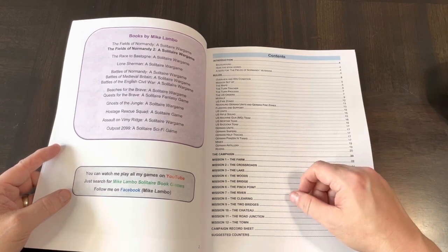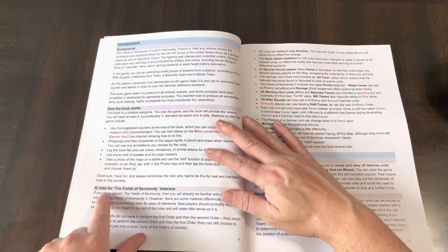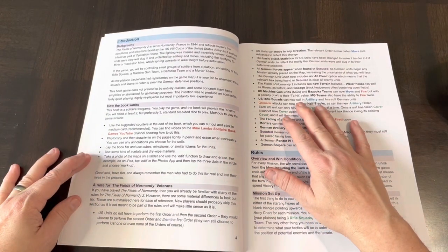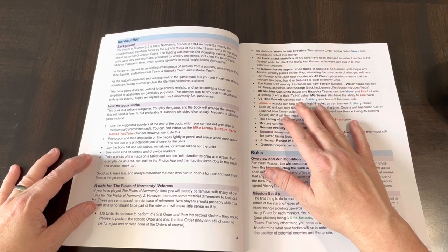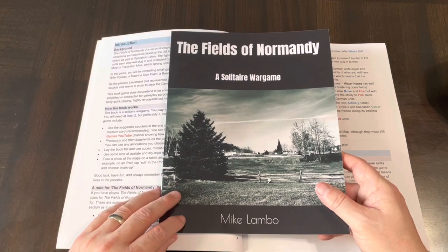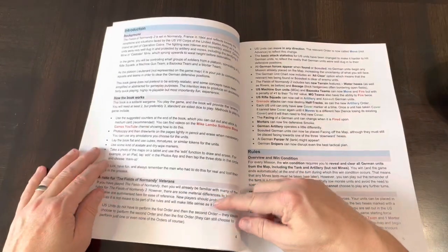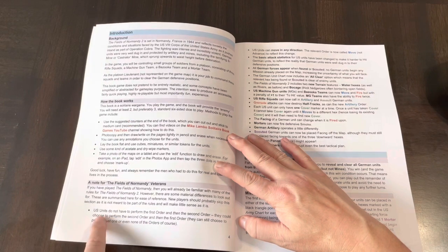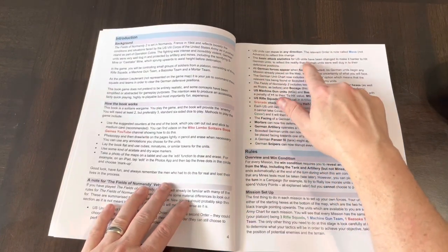There's a note for Fields of Normandy veterans: if you've played Fields of Normandy, you'll already be familiar with many of the rules of Fields of Normandy 2; however, there are some material differences to look out for. These are summarized for ease of reference. New players should probably skip this section as it's not meant to be part of the rules. So if you've played the original and just want to get into this, this is a nice quick section telling you what's different, and then you can pick up where you left off.